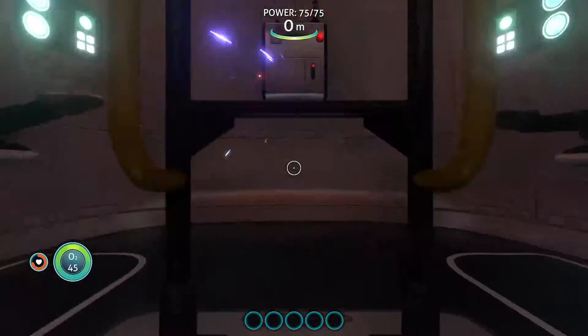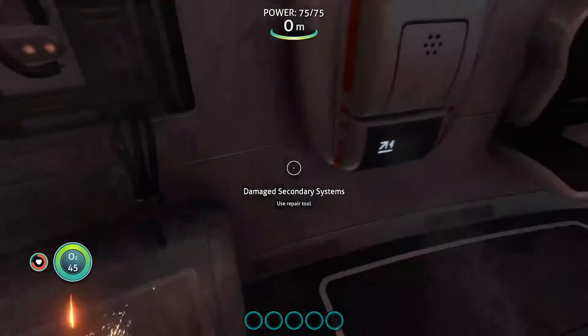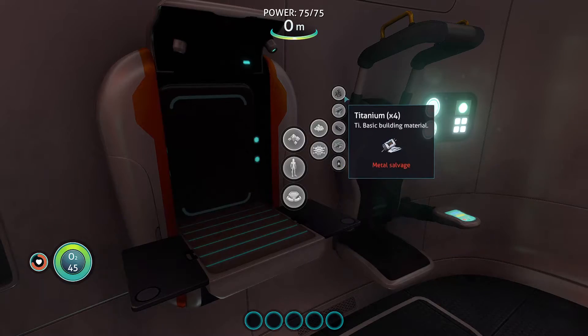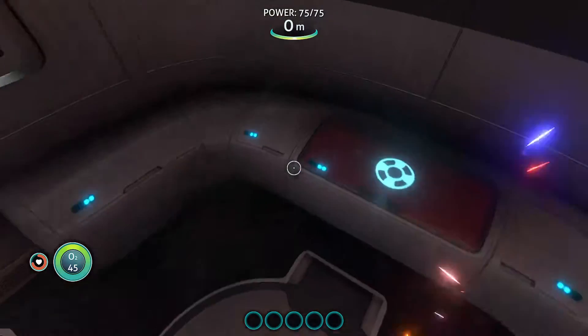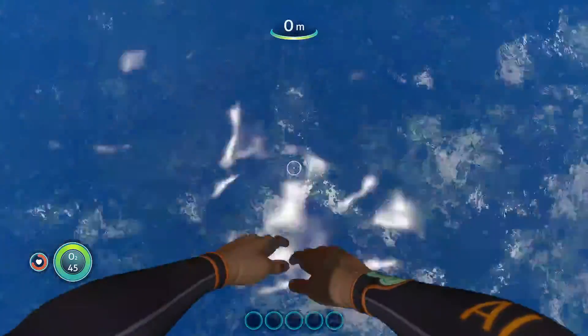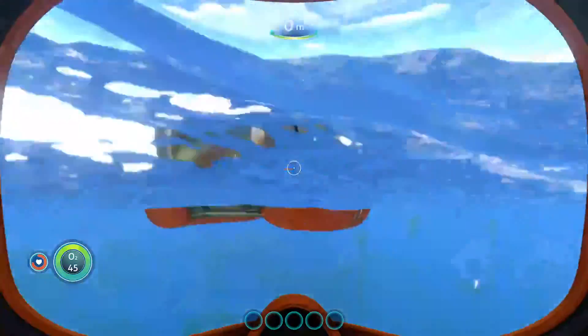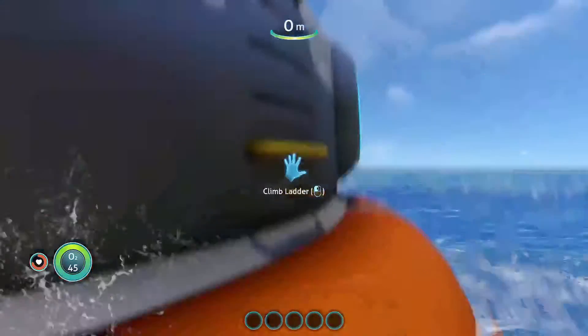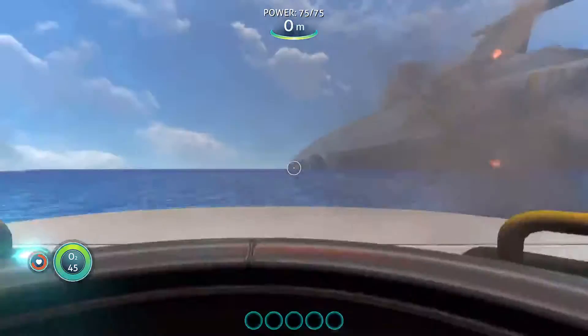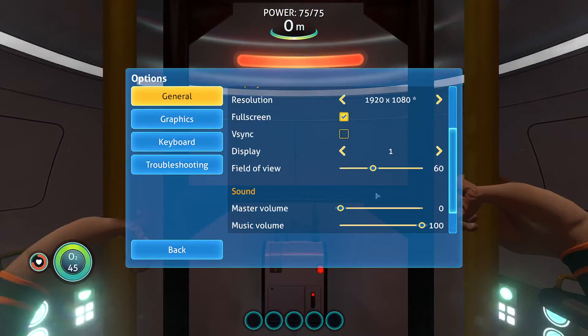Let's go in the escape pod. You have a fabricator thing with basic materials. First thing I'm going to do is go find materials to build stuff — first I want to build something. What do I need first? Let me turn up the volume. There.